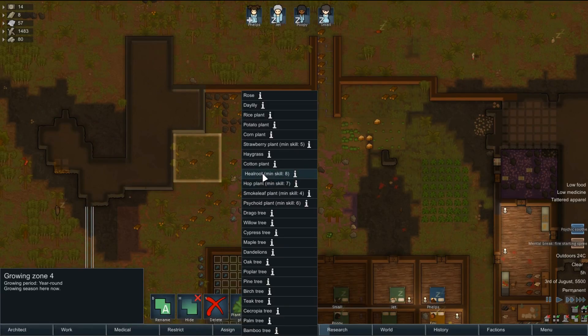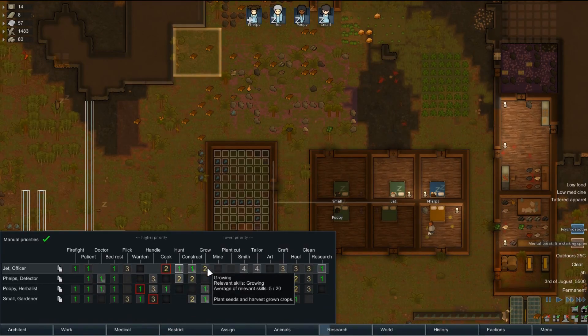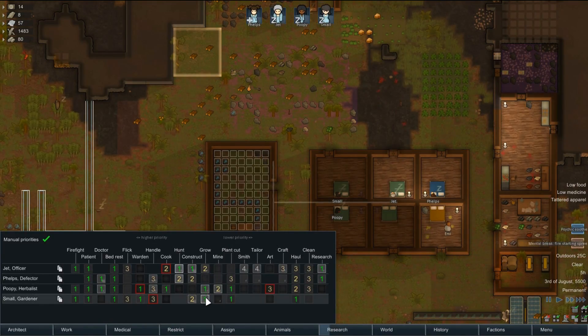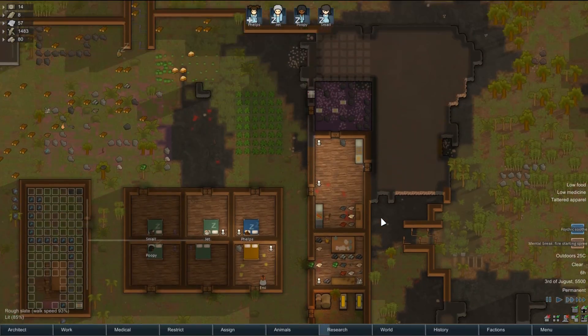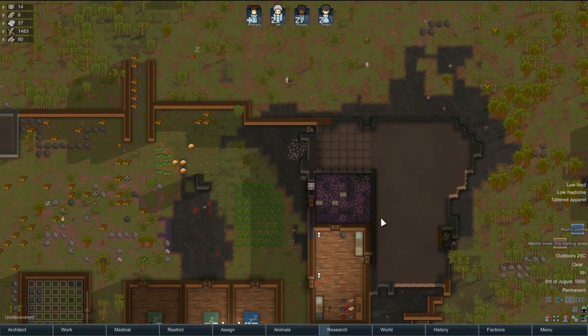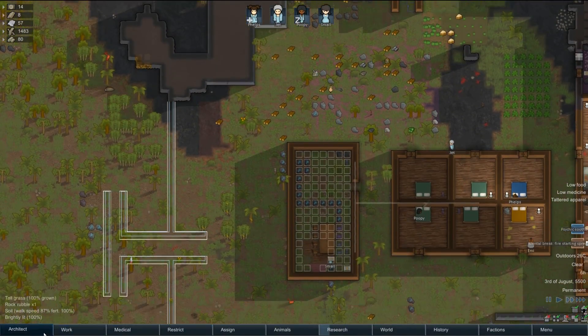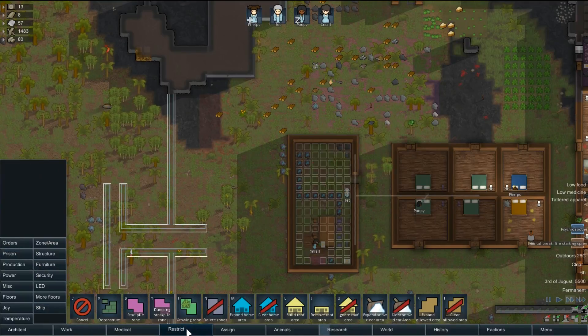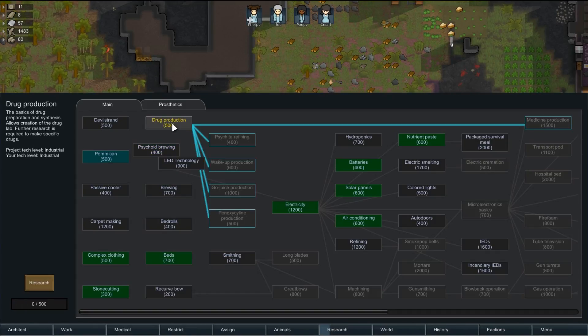Hill root — minimum level eight. What we got? Five, nine — oh, so we can grow hill root. I think what we'll put on the end here — let's check our research. Passive cooler. Drug reduction — we could be doing that, that would help us more.